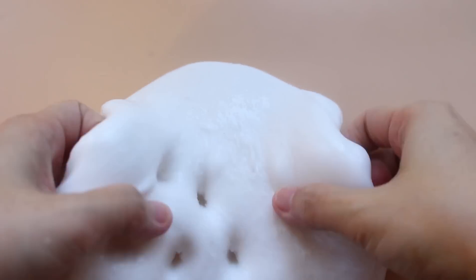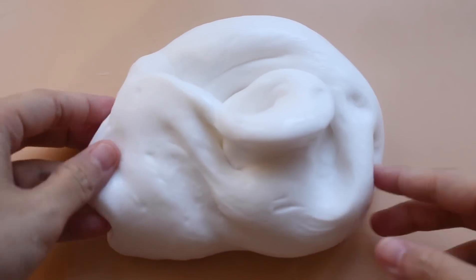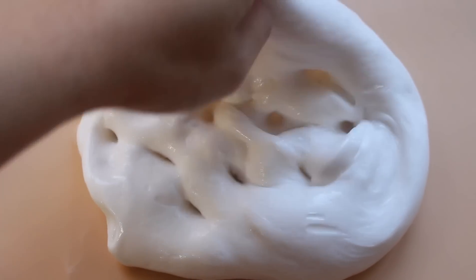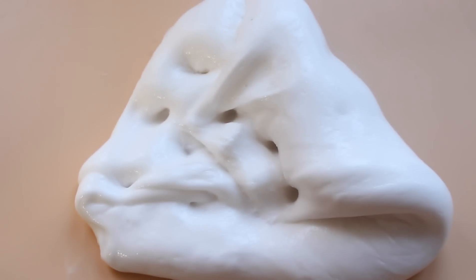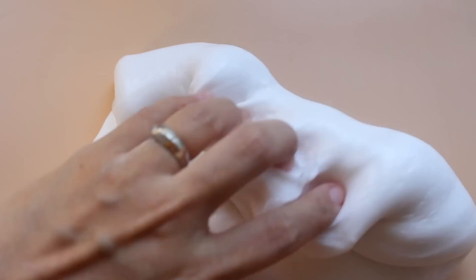Đây là kết quả — ra một mẻ fluffy slime luôn! Rất là phồng, nhìn giống như mông em bé vậy đó. Nó tưng tưng tưng và cái cảm giác phốt xuống một cục slime phồng phì thật sự rất đã. Nguyên một cái ngón tay ngập trong slime luôn! Bây giờ đến lúc chị em mình phải trộn với tuyết để trở thành snow slime.